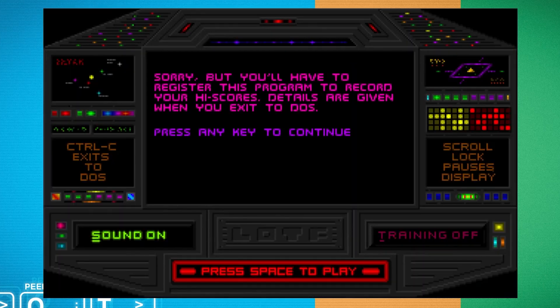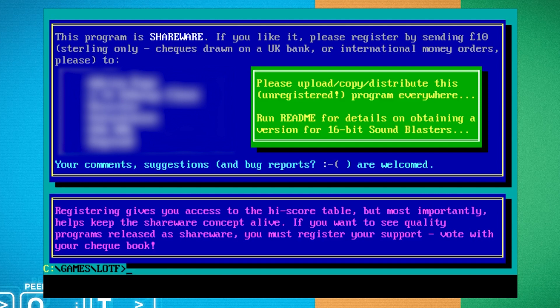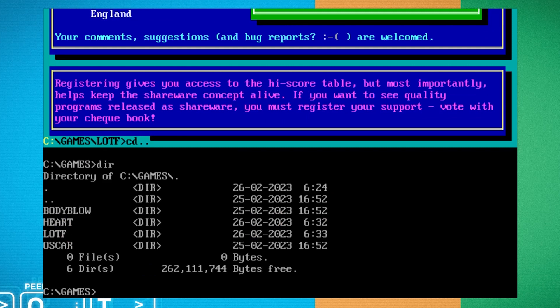Game over - fair enough, I think we've given that a good go. It says 'sorry but you'll have to register this program to record your high score,' which must mean I got a score high enough to be recorded. Control and C out to DOS. I love these splash screens that show you where to register. I'll blur out the name - people would just be sending checks to someone's home. This is really indie, isn't it - that's kind of what shareware felt like, the indie scene of games.